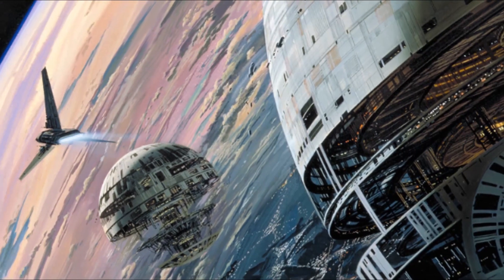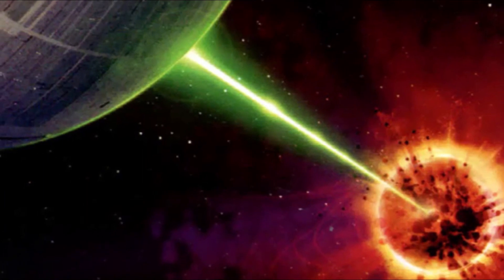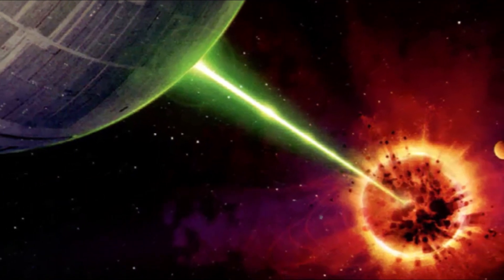The Death Star 3 was a giant battle station, similar to the previous two Death Stars. It had a fully functional super laser, and a formidable point-defense grid.